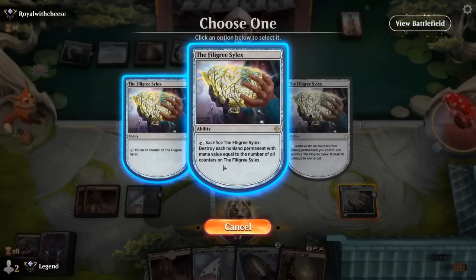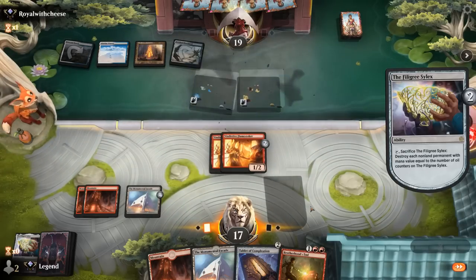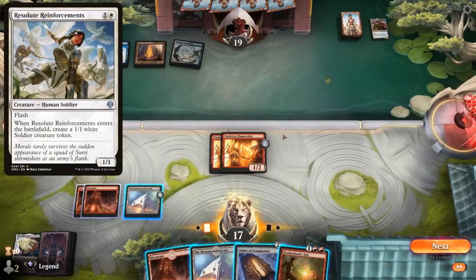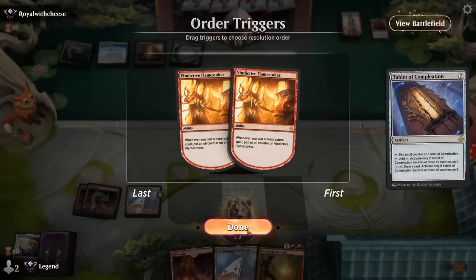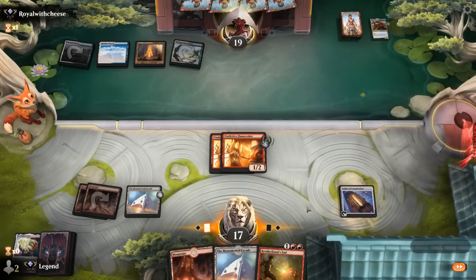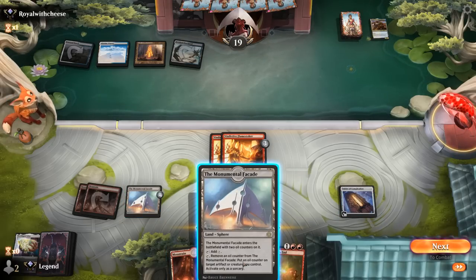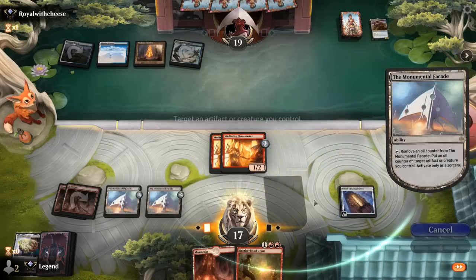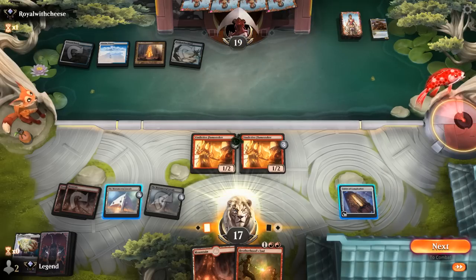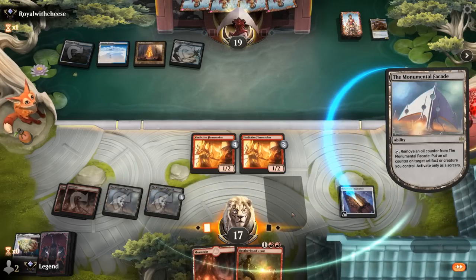Activate Silex — that worked. Opponent might have 2/1/1s at instant speed via Reinforcements — do we want to trade a Flamestoker for a 1/1? Not really, so just play Tablet. Then add more counters to Flamestoker. It will get an oil counter, and the question is whether to use Facade. I don't mind using Facade on one of the Flamestokers, and the other maybe on Tablet to eventually draw cards with it. Just pass.